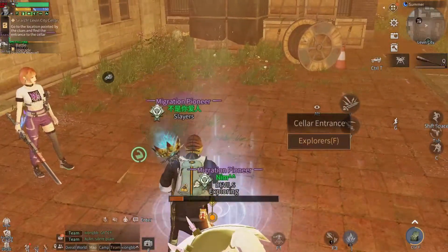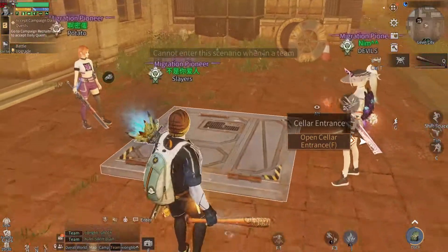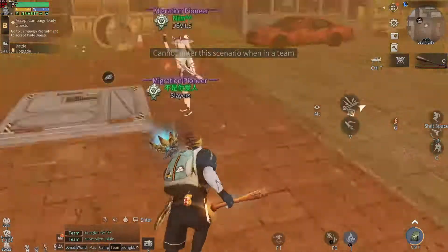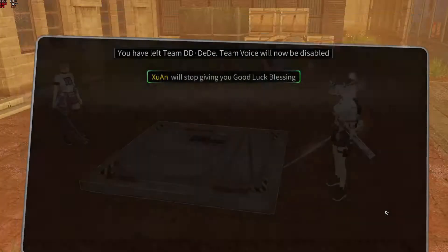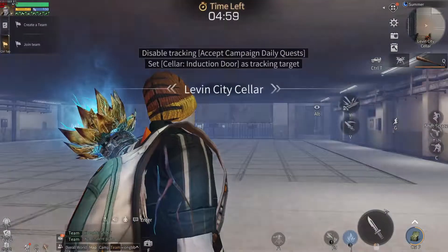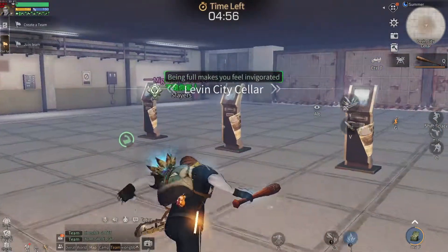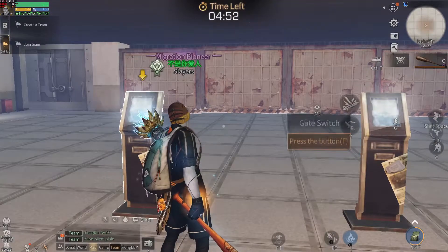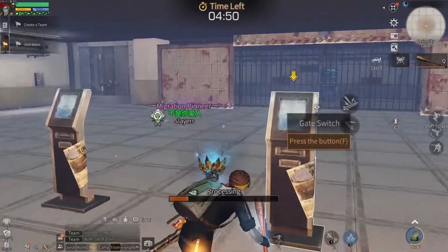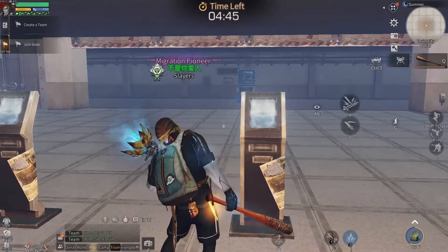Alright, let us explore. You can't go in as a team, so let us quit. So we have a 4-terminal again. Let me tell you the code: the 2nd one from the left and the 3rd one from the left. Tada! Simple right?